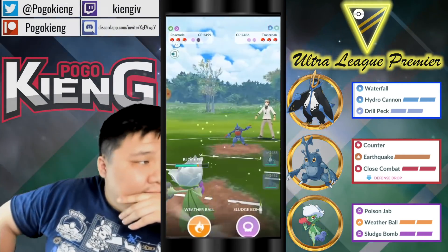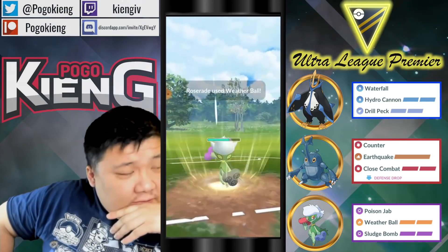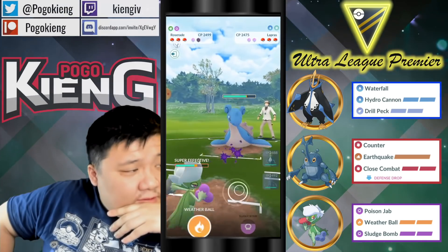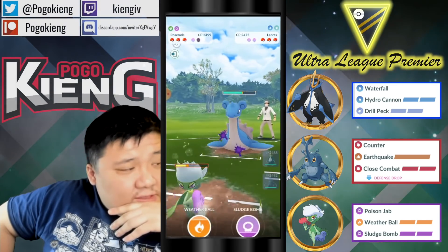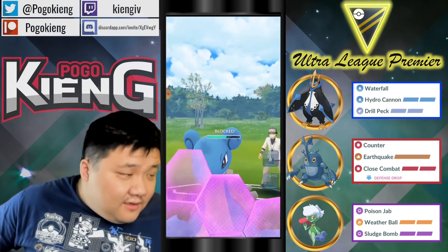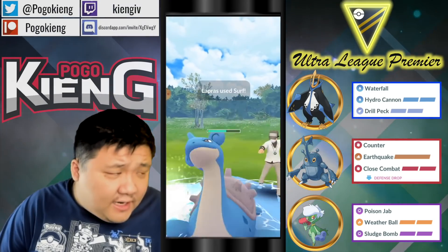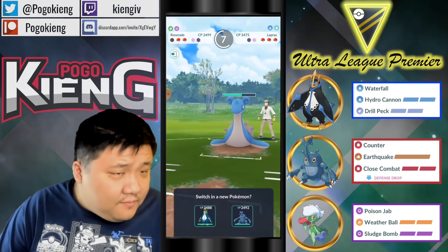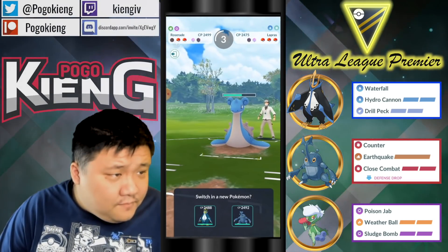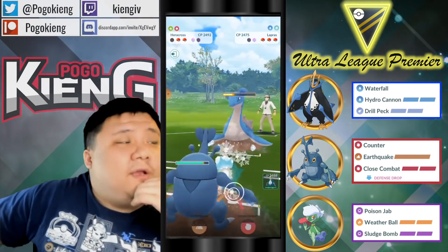Need my ball here. Oh, Lapras — okay, that's fine. And a Weather Ball here. Going to look to land this Sludge Bomb — hoping to bait a shield here. Farm it all the way down. Could build up quite a bit of energy with Napoleon before going into Heracross here.